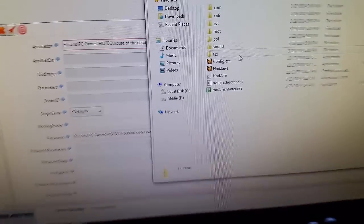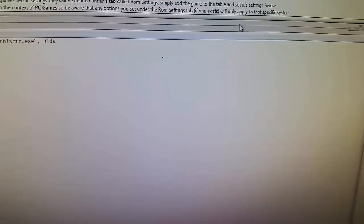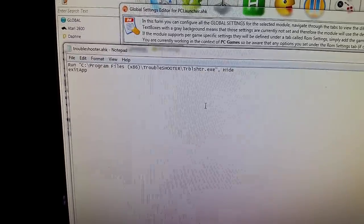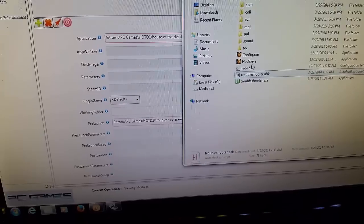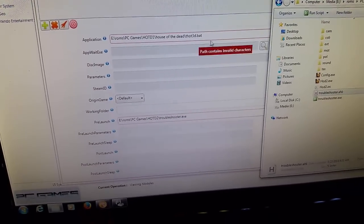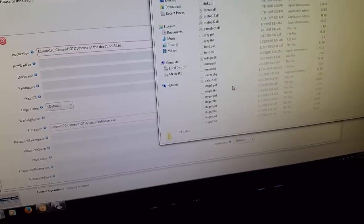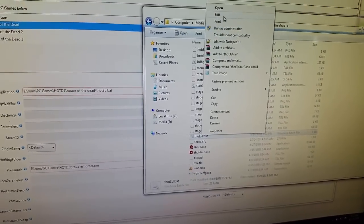For House of the Dead 2, there's also a troubleshooter file. First there's a hotkey script I made — it's a simple AutoHotkey script — and all it does is make sure that the troubleshooter program, the exe file we ran earlier, is running as a service when you boot the game. The next thing is the batch file, which is in the House of the Dead 1 folder. It's just telling it to launch and play the game.